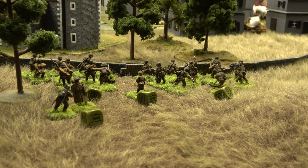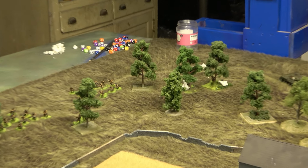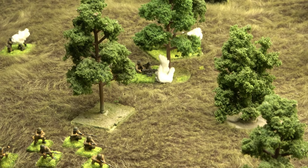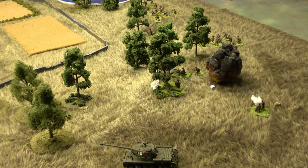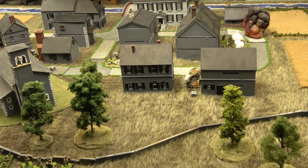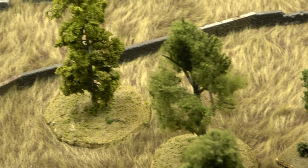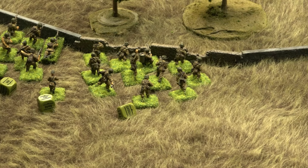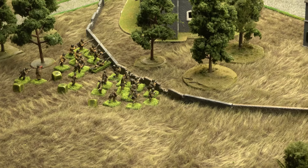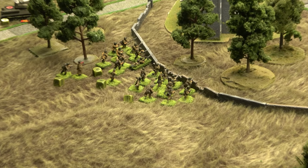The German mortar fires a prayer shot — the forward observer can see the anti-tank machine gun team in the trees. Fire mission inbound. The Puma backs up to avoid line of sight from the anti-tank gun, then fires six shots from its medium machine gun into the assault engineers — needing sevens, getting two hits but they miss on saves. So close, yet so far.